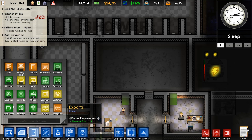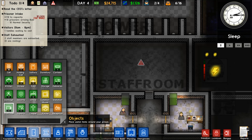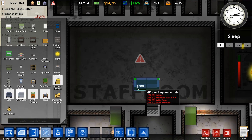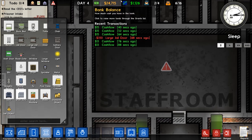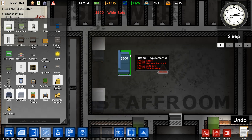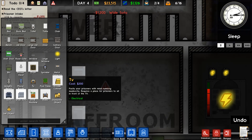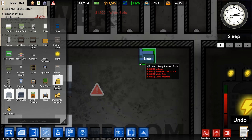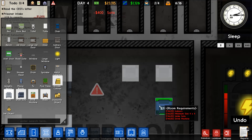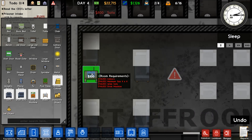We have four guards, two available. I want at least one deployed there. We can change the holding cell into something else at some point. We could get the Staff Room going now too since we have enough money.